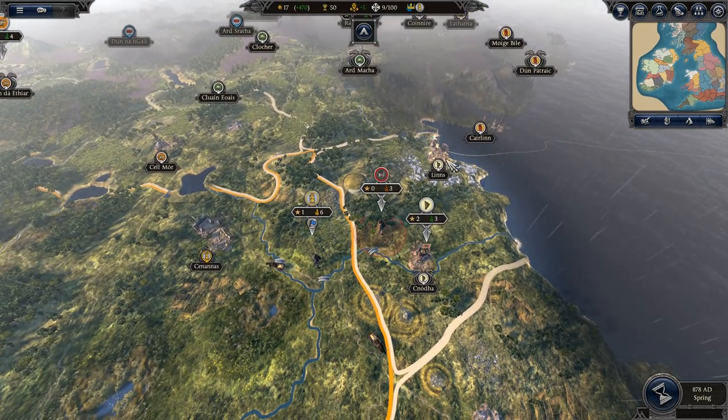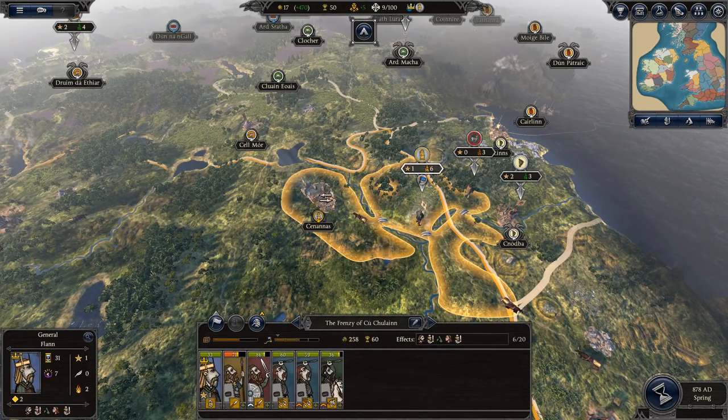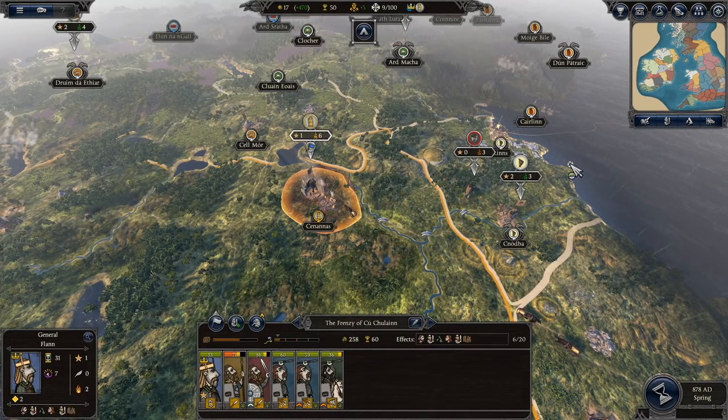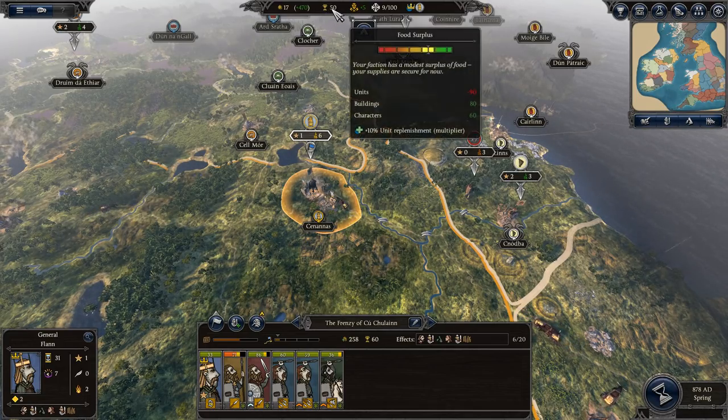I don't really want to push into this guy's land — I'm not really sure who this guy is. So I'm going to pull my guys back to Canenas here because they will replenish a little faster inside the town. Alright, we spent all of our money, didn't we?